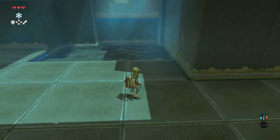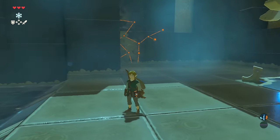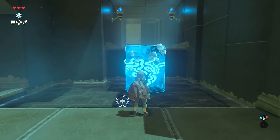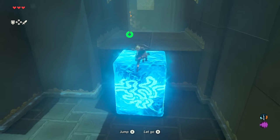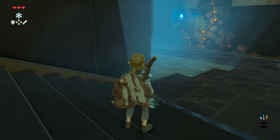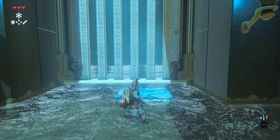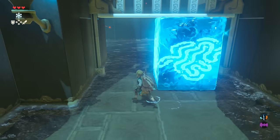It's quite useful because otherwise you wouldn't be able to get up here. First job is to build your first water block — just freeze that. Activate it with the left button, press A once you've got a free space, climb on up, jump on over and you are away. For your next problem, you can simply raise the drawbridge up with another block of ice. And now we're through.